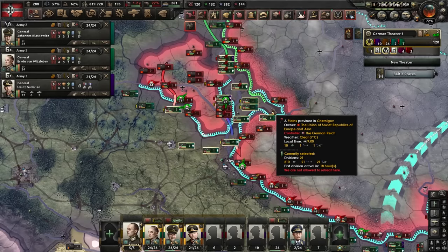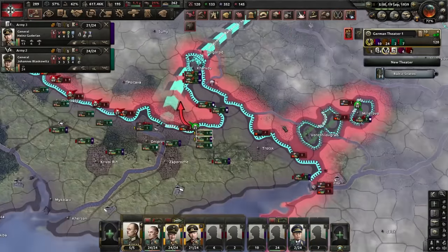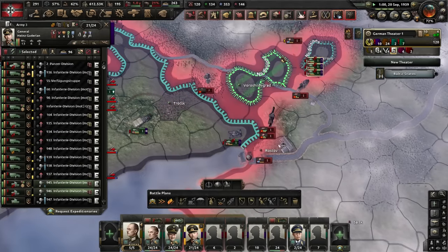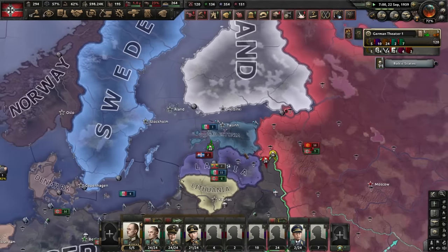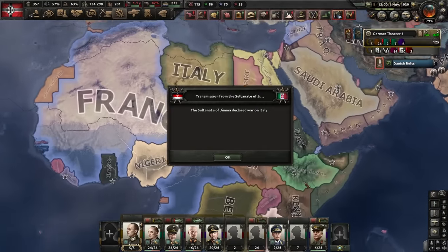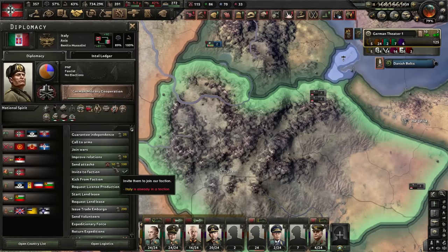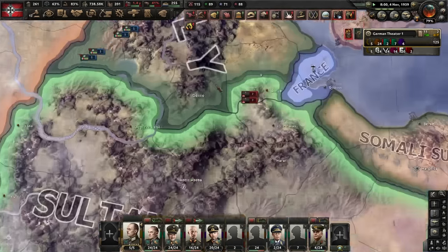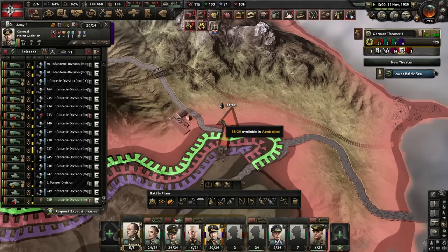Another encirclement - boom. Easiest encirclement of all time right here. The Greeks are abusing my Estonian buddies. Gemma is stabbing Mussolini in the back. Yo Mussolini, I got you. The Geminis are such traitors. Oil, oil, oil - delicious. We secured the black gold, as it is referred to. Beautiful.